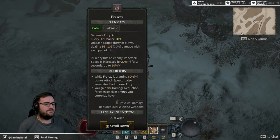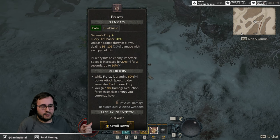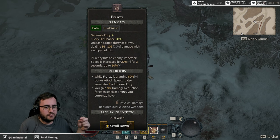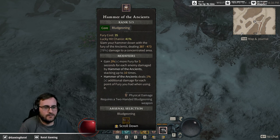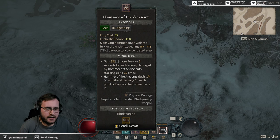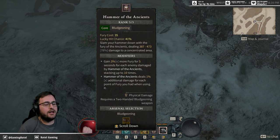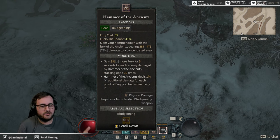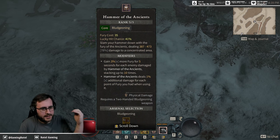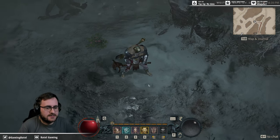My primary ability to generate Fury is Frenzy, one of the first abilities you can pick up — I only have it at rank one. The main damage dealer of the build is Hammer of the Ancients, which slams down a big AOE attack. For each enemy damaged you gain 3% more Fury for five seconds, up to 10 enemies. The higher your Fury, the more percentage damage you do overall, so this whole build is about getting Fury up as fast as possible and keeping it there, then throwing down Hammer of the Ancients one after another to destroy your enemies.